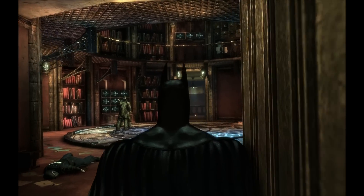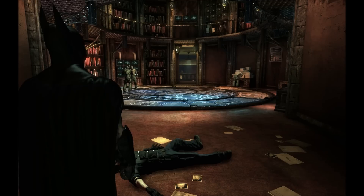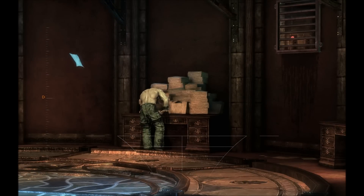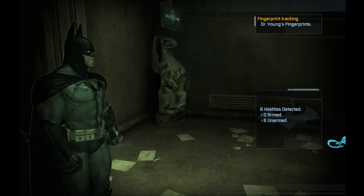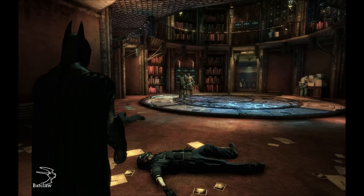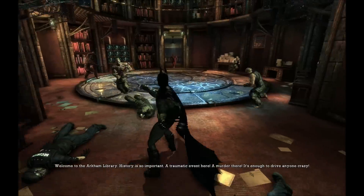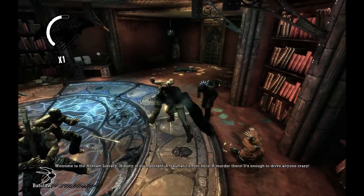All right, let's go in here. Hi guys. Six unarmed goons — they haven't noticed me yet, but I'm sure they will in a moment when I move. They're looking through all the papers in their particularly thuggish manner. They've killed some more guards. Lots of dead guards everywhere. I am in the library. I don't use the Batclaw very much. Let's use it. Welcome to the Arkham Library — history is so important. A tremendous end here, a murder there. It's enough to drive anyone crazy.